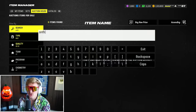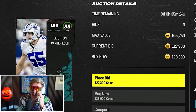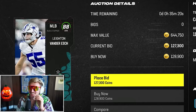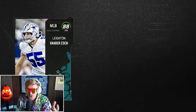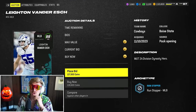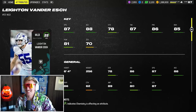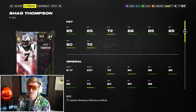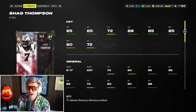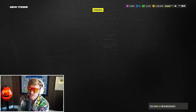Middle linebacker prices shot up. Starting the center of the defense with Leighton Vander Esch — 88 overall middle linebacker, 6'4", 87 speed, 80 change of direction. Most importantly, he gets Lurk Artist for one AP, which completely changes the game. For the second middle linebacker, going 87 overall Shaq Thompson — really well-rounded, solid card. Won't be usering him, just needs to play well on his own.